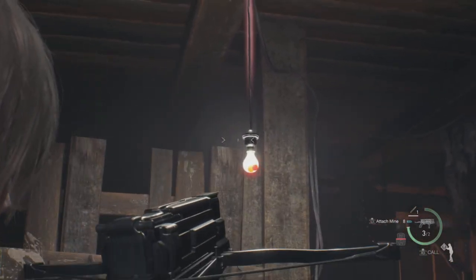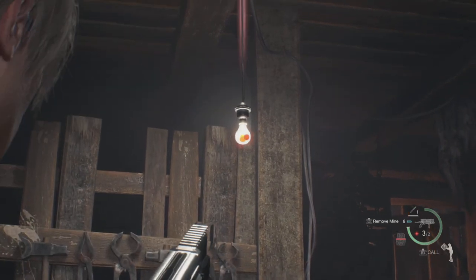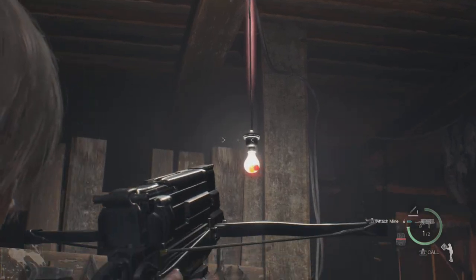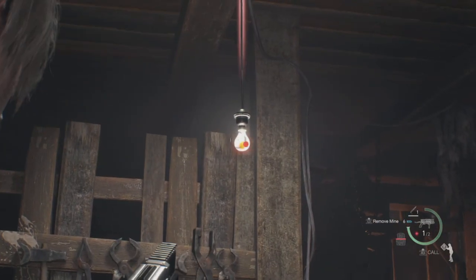Aim at the lightbulb and shoot it six times with the explosive Bolt equipped. Then click on the wall to initiate the cutscene and watch the magic happen.